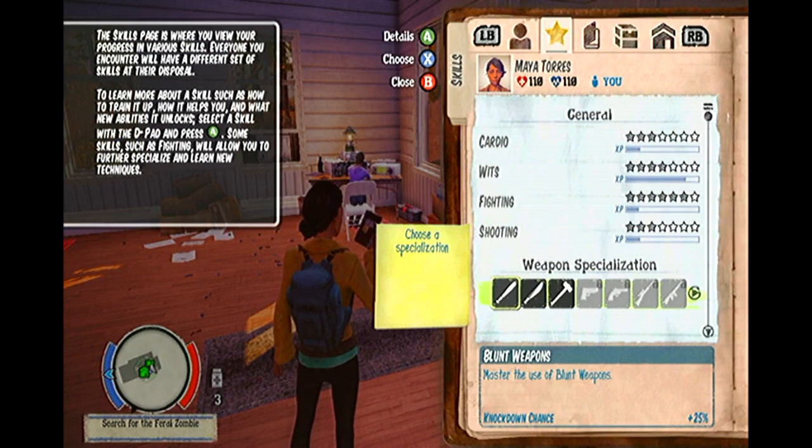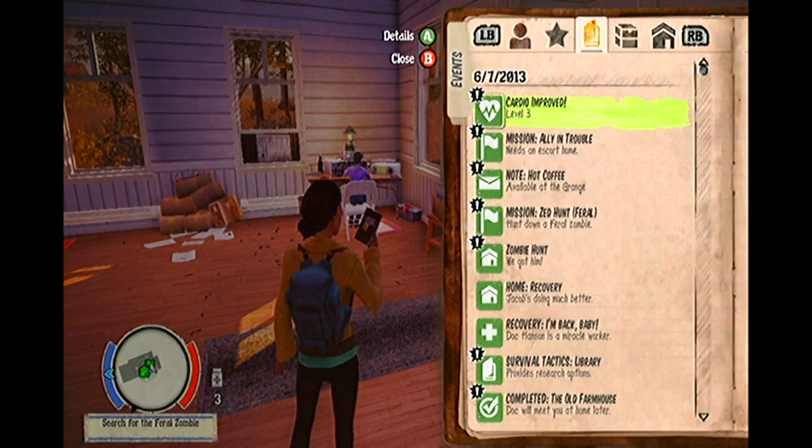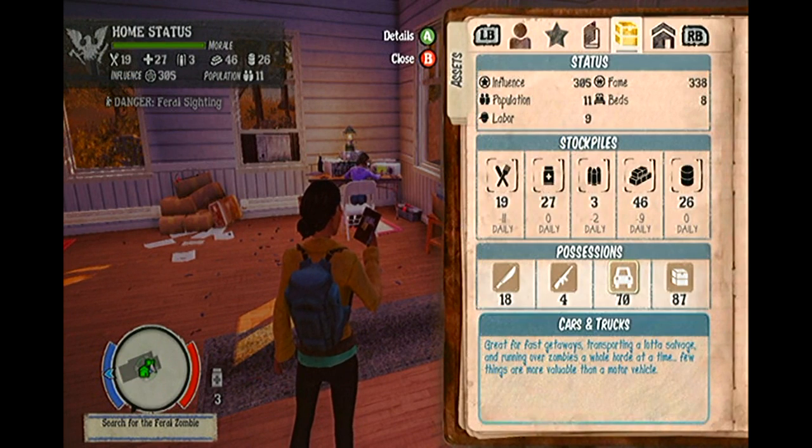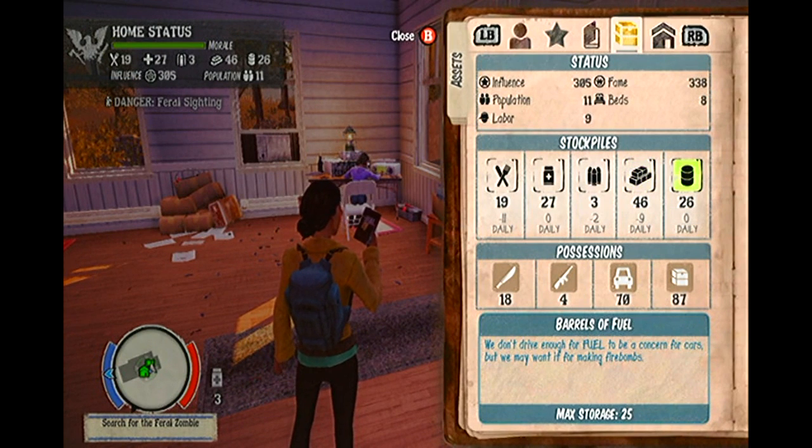If you press the up button on the D-pad, you are able to manage your survivors. If you are friends with a certain survivor, you are able to switch out to that survivor by highlighting them and pressing X. If you are not yet friends with a survivor, then please refer to my other guides for details on how to become friends.